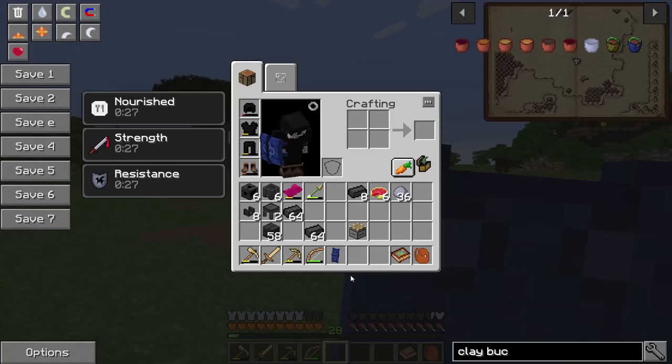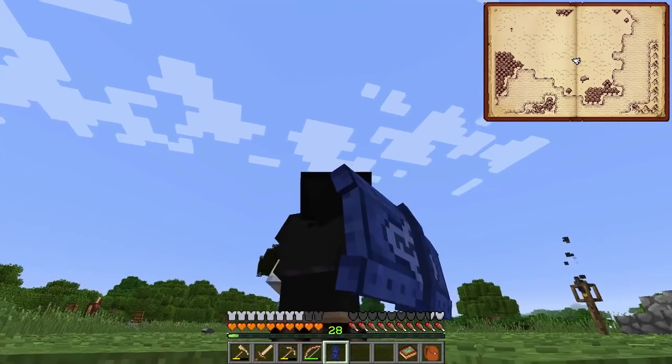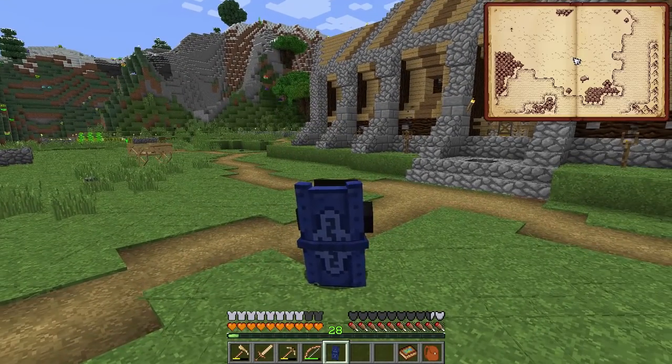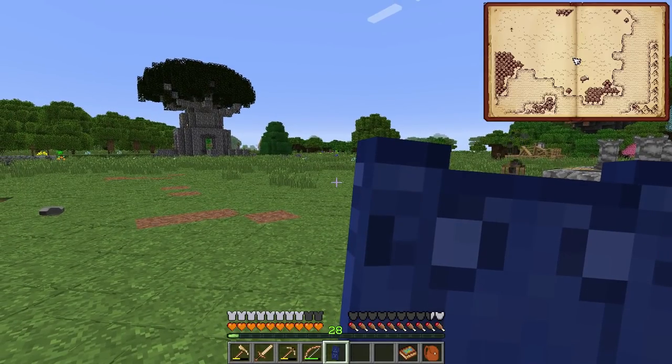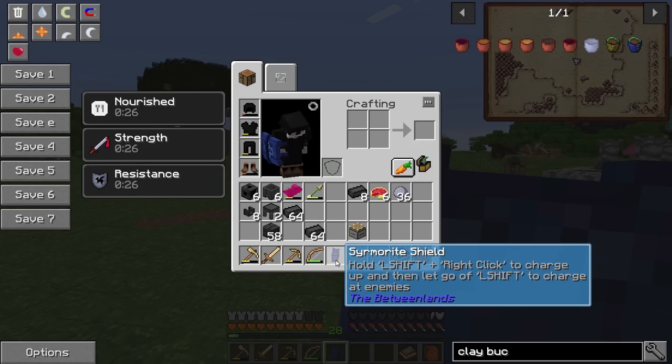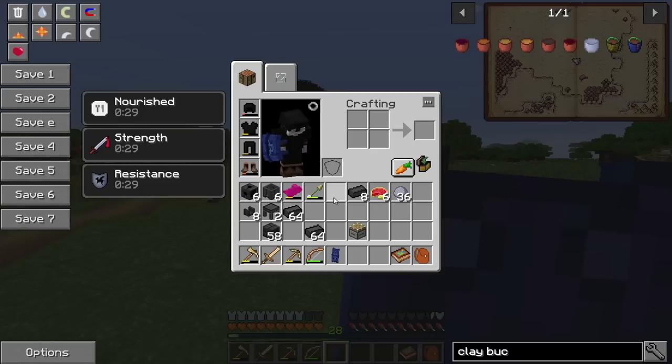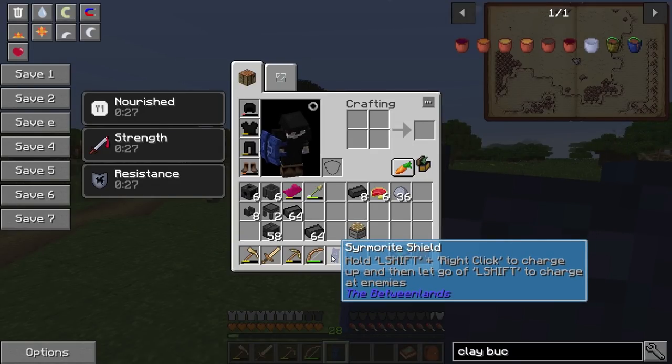As per usual, you'll notice I have a fancy new shield. It's actually really cool looking — look at it. You can't really see it from that side very well. It's from the Betweenlands. It's actually from that orb we got yesterday. What was it called? Can't even pronounce it. Sirmorite? I'll just pronounce it Sir. Anyway, Sirmorite — it is a cool little shield.